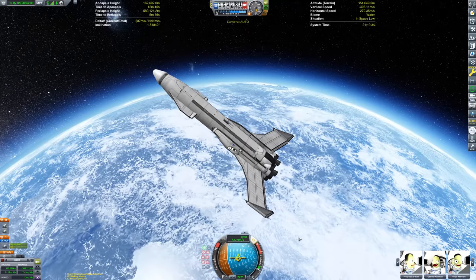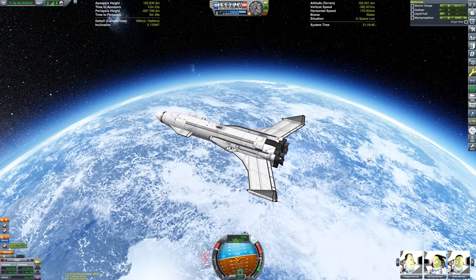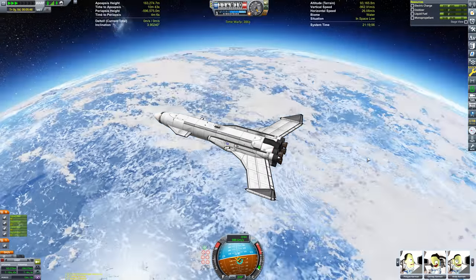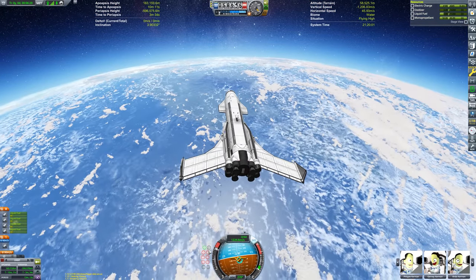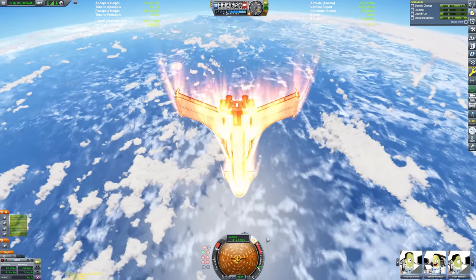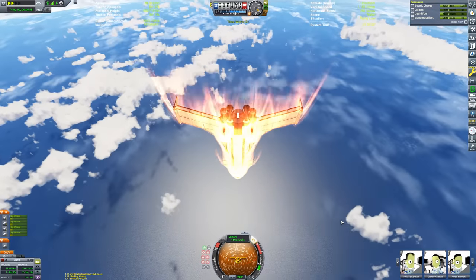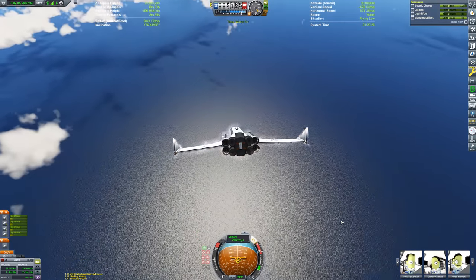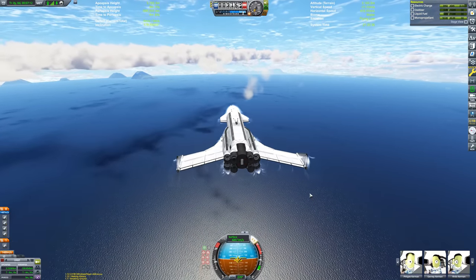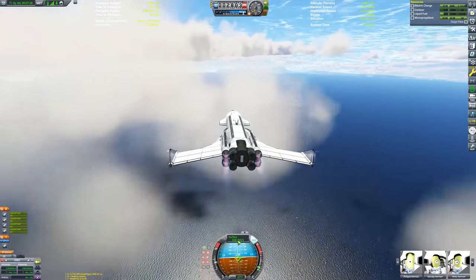Why do you think Falcon 9 lands in the sea? Because SpaceX like burning money? No, it's because it takes a lot of fuel for the booster to burn all the way back to land, and instead they put a boat down in the sea, and that means that the boost-back burn doesn't have to be as big. That being said, we are going to need some help, though.